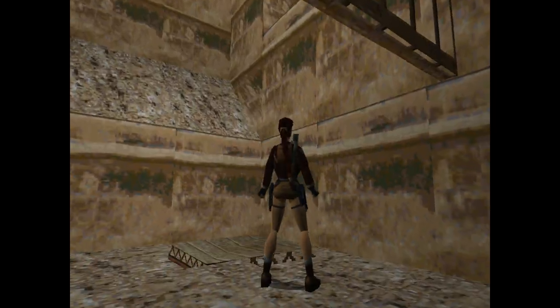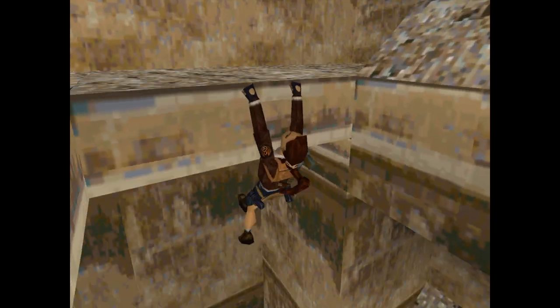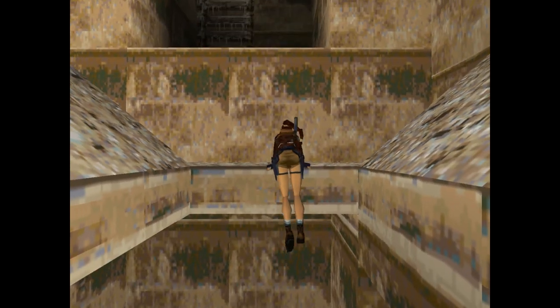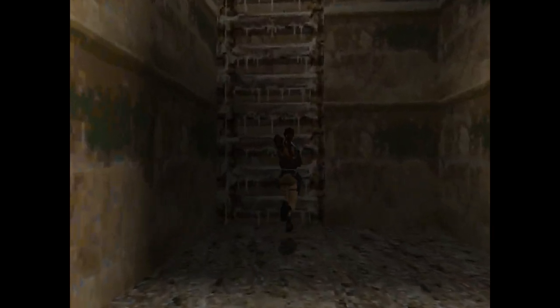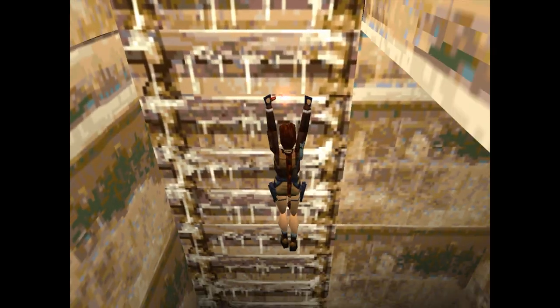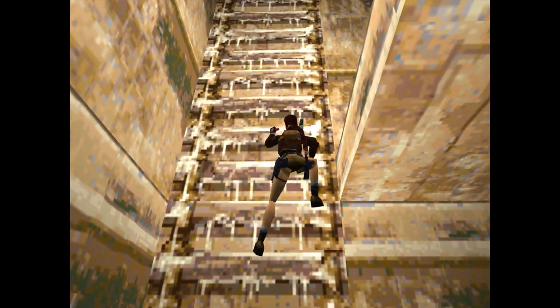Now in order to get to the next spot, you want to get on the jump plate from this side, jumping up and grabbing in the air so you grab this ledge. Pull yourself up and you'll find this ladder, which we can use to get up to the next level.